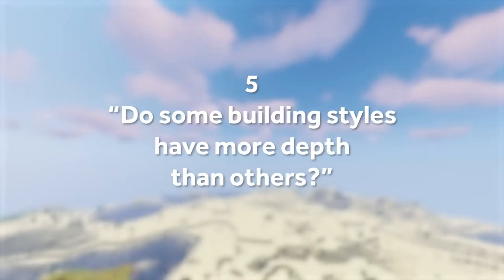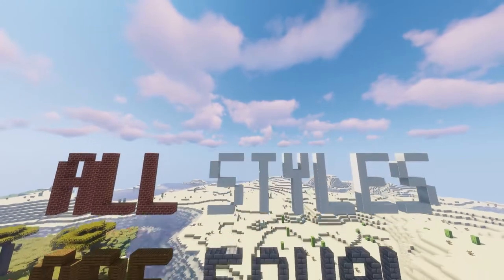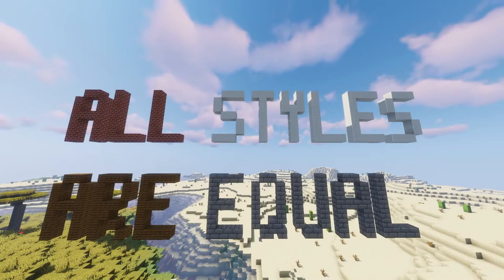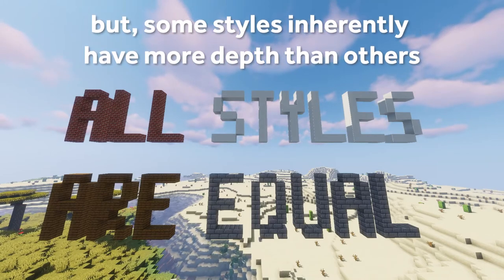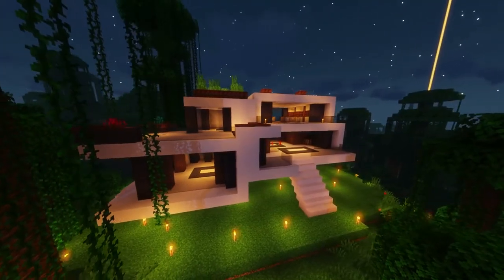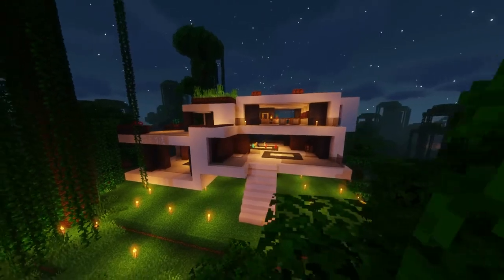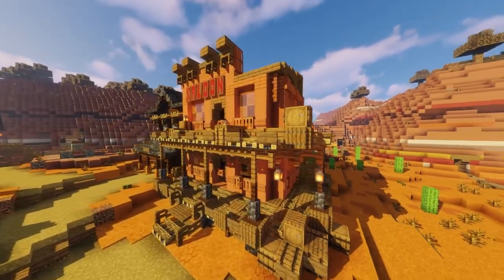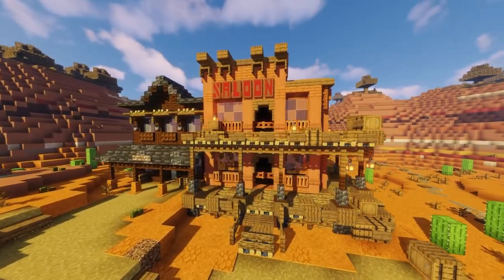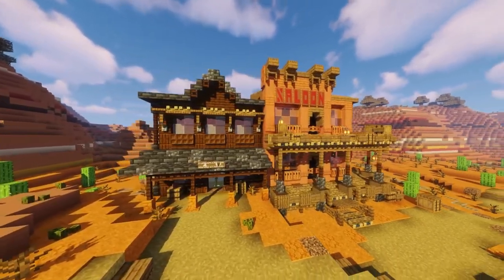Question 5: Do some building styles have more depth than others? Definitely. While of course there's no such thing as a better or worse build style — it's all subjective and depends on what you enjoy the most — I think it's safe to say that some builds inherently have more depth than others. For example, a sleek modern house is mostly built out of smooth blocks like concrete, terracotta, and stripped wood. Compare this to my Wild West Saloon from last week's video — you can clearly see that the modern house has objectively less depth and variance of texture than the Wild West build, and that's okay.